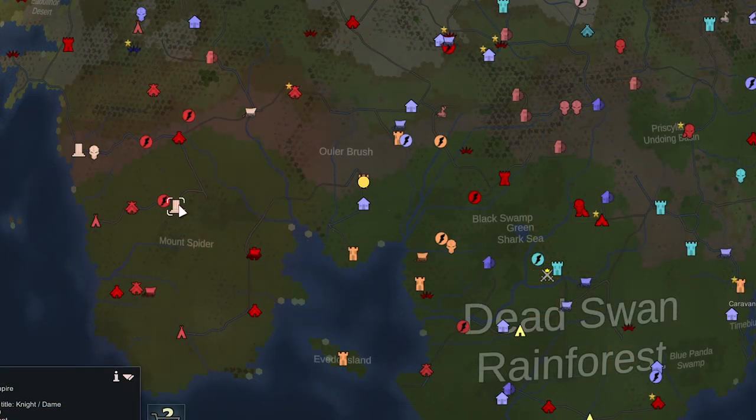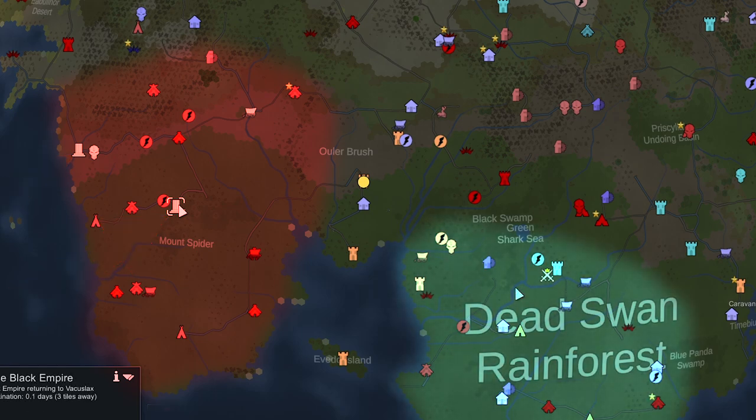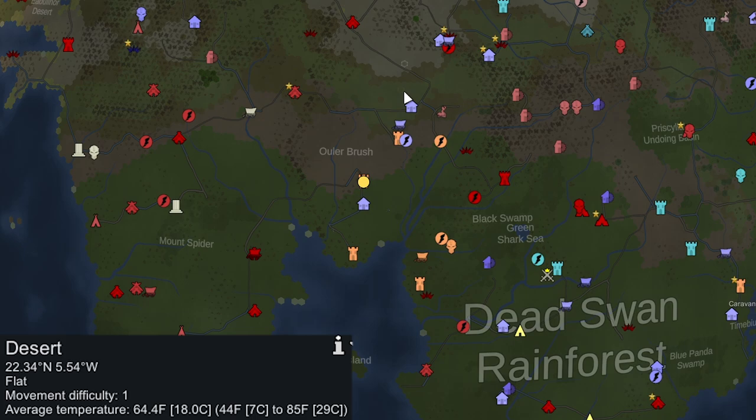Which way do we go? To the west there are just a bunch of hostile factions and some Empire factions we can't trade with anyway. To the southeast there are a lot of friendly factions — pretty high tier — but they're in the rainforest, which makes movement more difficult. Movement on roads during winter won't be too heavily slowed since it's pretty warm down there with no snow.